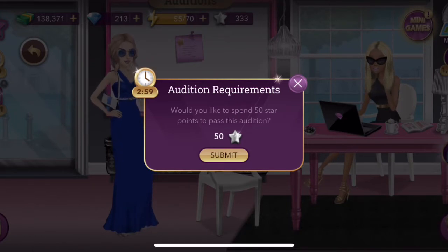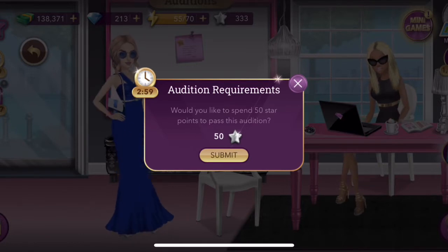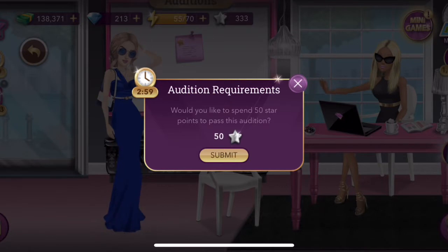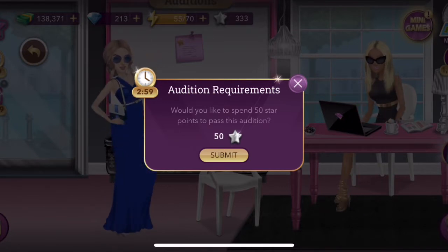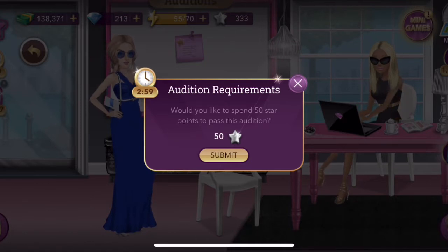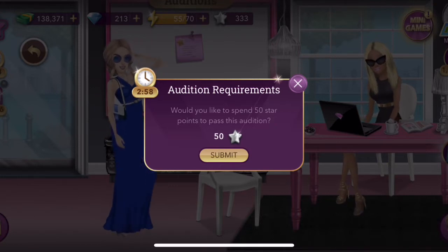Right here it says 'Would you like to spend 50 star points to pass this audition?' So you can use 50 star points after you've filmed a movie to move on to the next one. When spending these star points, you do not have to search for collectibles, gain any skills, or wait the three hours that it's showing on the screen right now. You go directly to the movie set and you start your scene. So we're going to hit submit — you do want to have some star points already in order to do this trick.